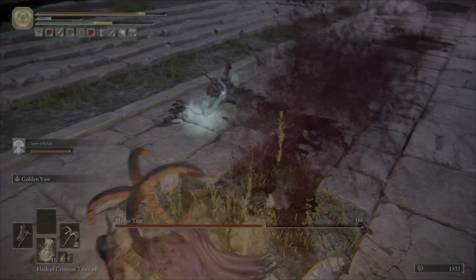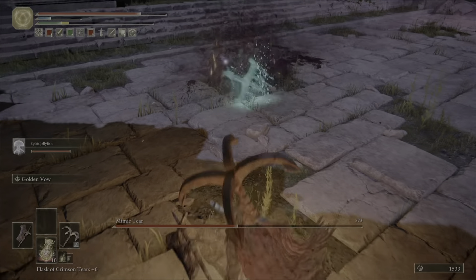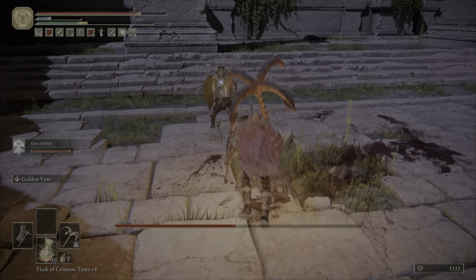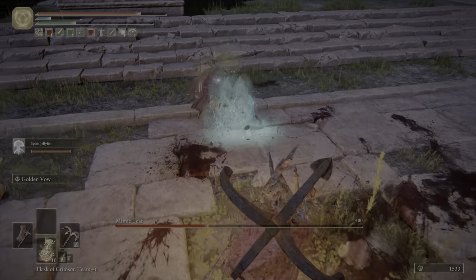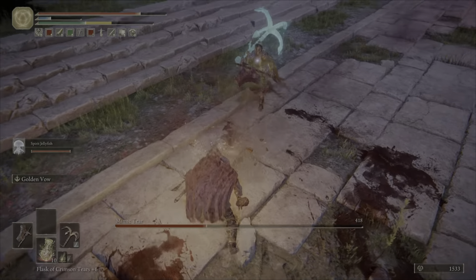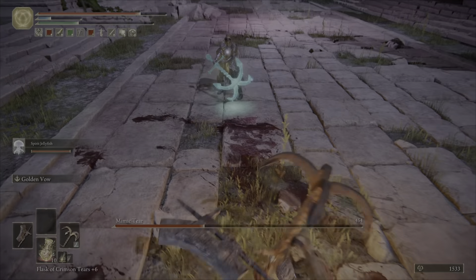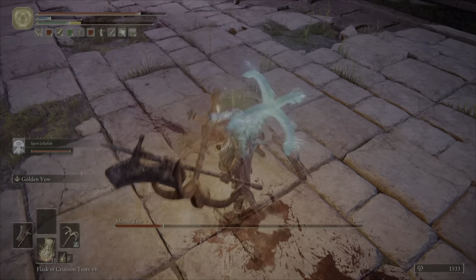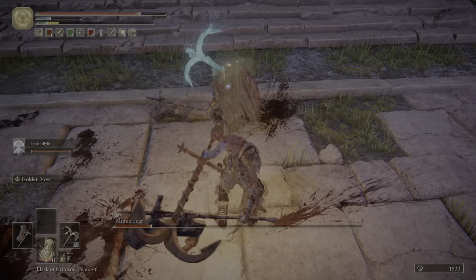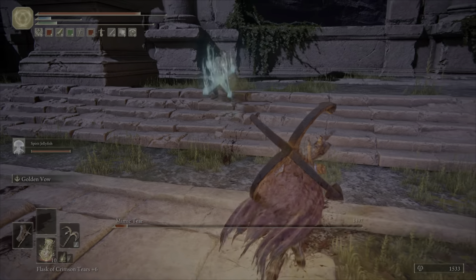It can heal as well — I think it only has like 1 or 2 heals. One good thing is you have all your heals, so as you can see there it's trying to heal but it hasn't got any. The Jellyfish is good because it will just hit him and do damage over time — poisons and bleed and stuff. The best thing to do is basically just whale on him, and if you need to back off, just back off and wait for him to heal, then go to town on him.